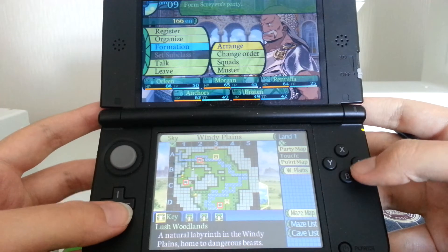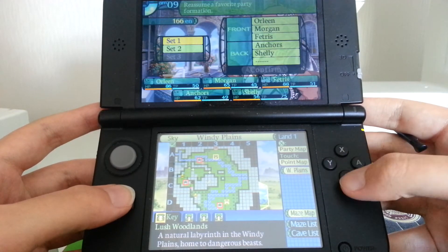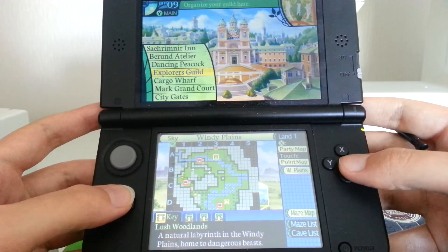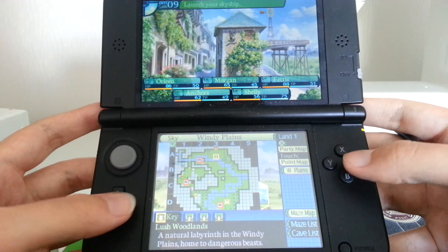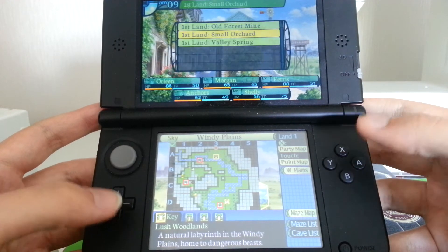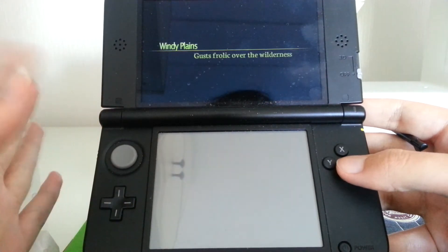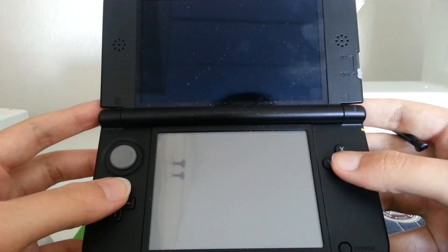Enough talk - I will return to my standard party and show you what the game actually looks like when you are out in the field. We will depart on the skyship and go to the Small Orchard, which is the dungeon I'm in at the moment.